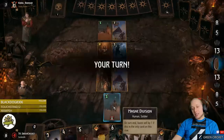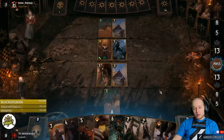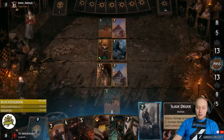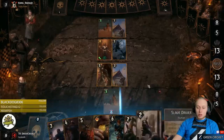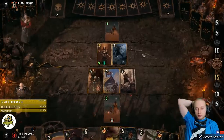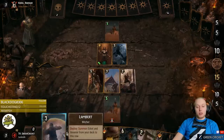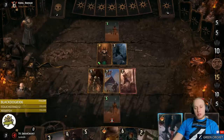Now we have a locked unit, so Slave Driver is worth more — good. We can't Slave Infantry the Roach because then we can't Assire it anymore. He also basically locked all my Magnet Divisions, so I just don't want to play Magnet Divisions in this round. We play Witcher, then we see what Bribery gives us until we find a good Treason target. Bribery gives us Peter — let's wait until Tactical Advantage has been played.